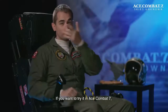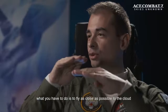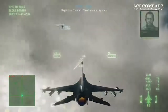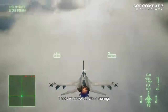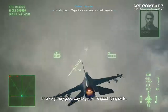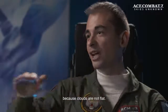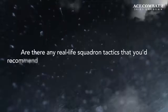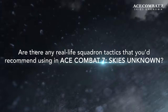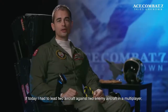So if you want to try it in Ace Combat 7, fly as close as possible to the cloud without getting any rain on your canopy. If you get rain on the canopy, it's like touching the cloud — so you lose. That's what we call cloud surfing. It's a very good way to get flying skills, to know how to handle your aircraft and move it in 3D, because clouds aren't flat.